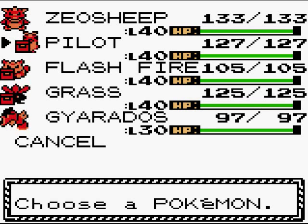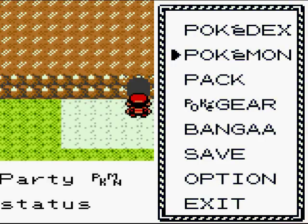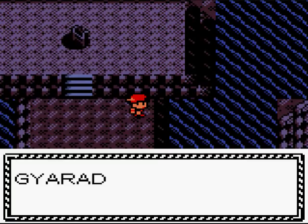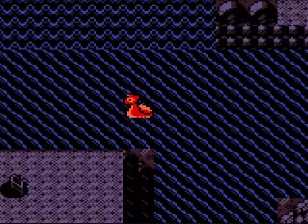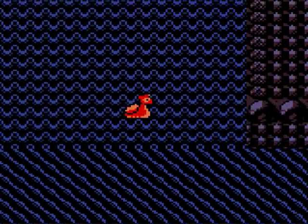Anyways, we're going to go to Mount Mortar before we even think about going to the Pokémon League. I brought Gyarados with me because I need an aquatic HM Slave — you're going to find out why later. As you can see, there's a waterfall over here which Gyarados can launch himself up in no time.